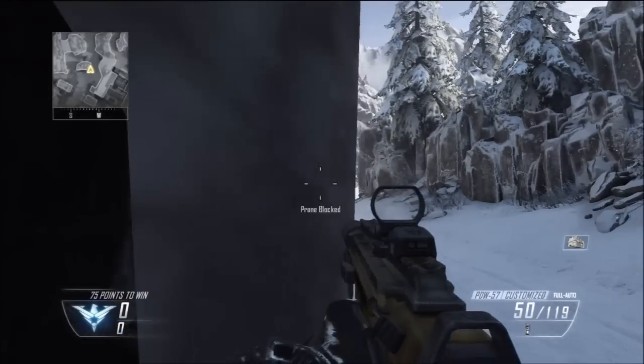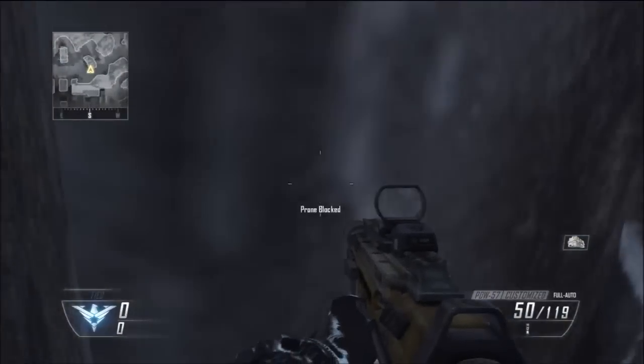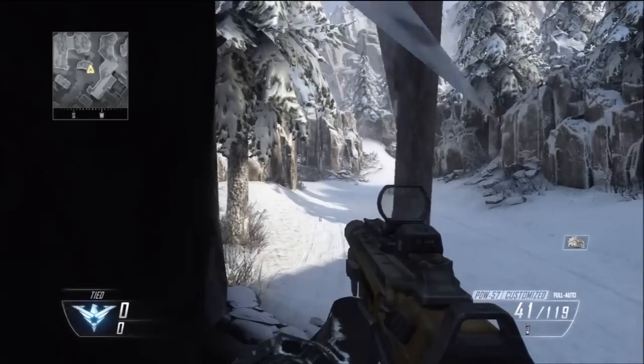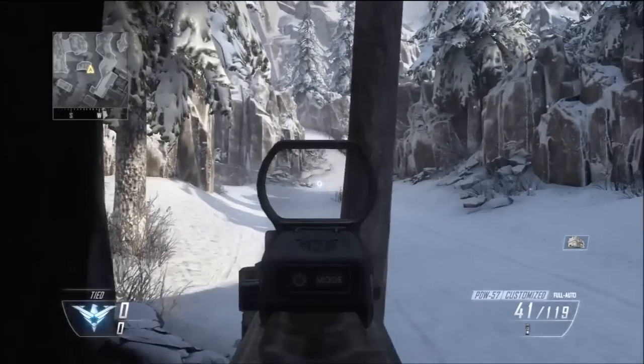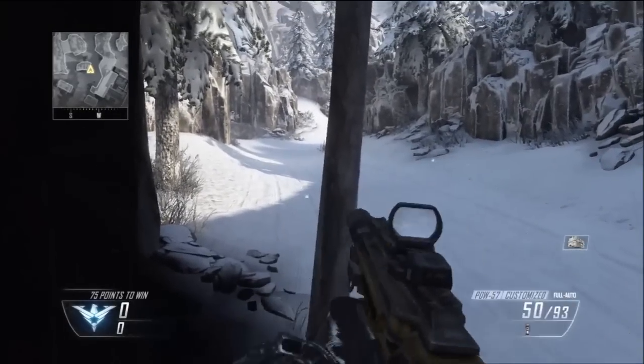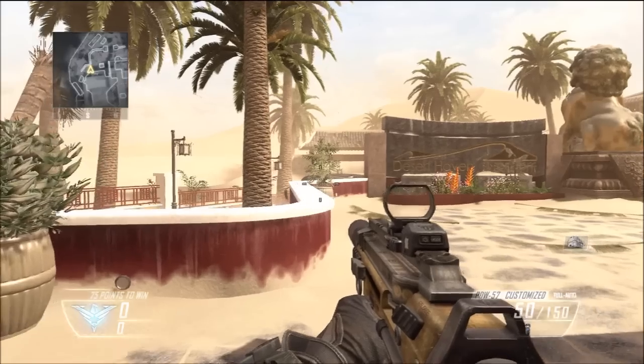All you're going to want to do is jump up on this rock barrier and then look straight through this. It is basically an invisible rock barrier — you're able to see through but not shoot through. It's still very good because you'll be able to see the enemies, then just jump out and kill them once you notice them walking by.